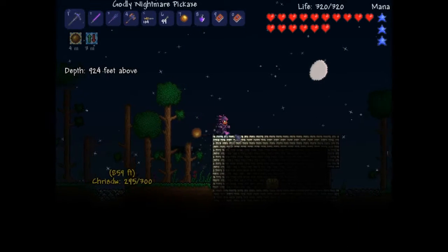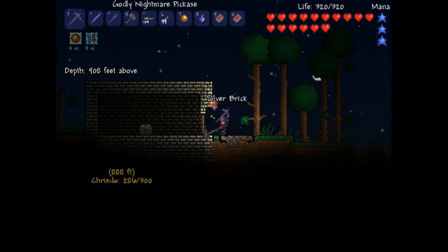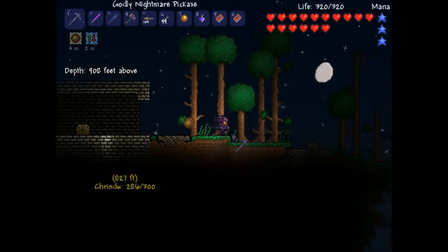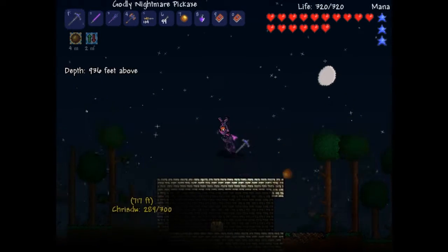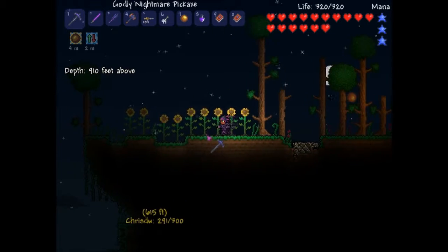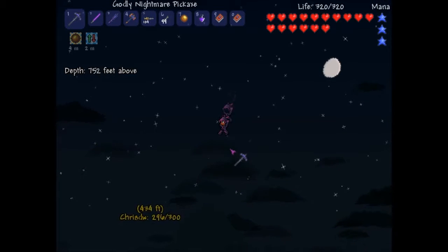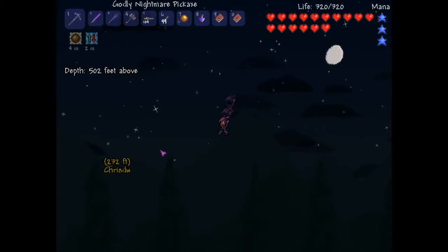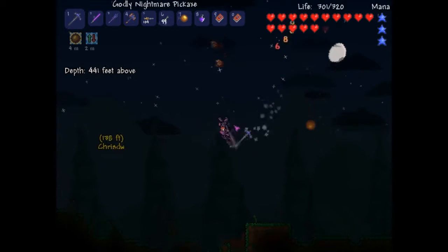It's surprisingly easy with gravitation. Damn it! What? I need a gold key. I think I've got one actually, in one of the chests. Have a look. It's because I need the gold key, definitely. Have you found one? Never before. Have we got one? Chest... It's not looking good. No, I don't have one.